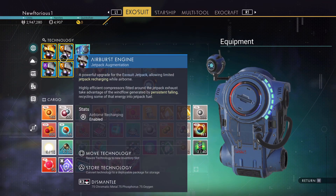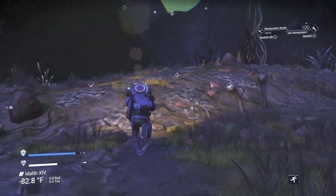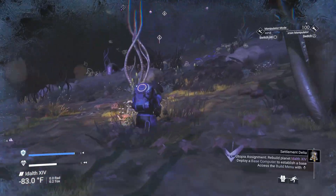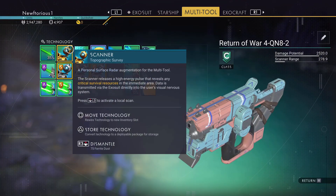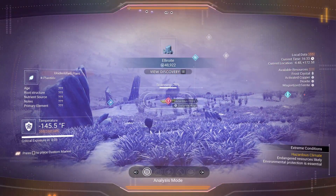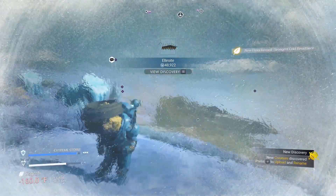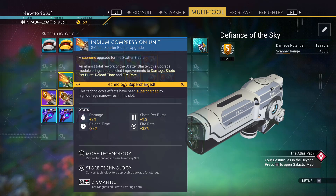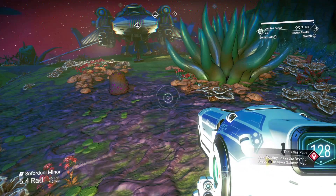Before we wrap up, let's talk about recommended upgrades for new players. For your exosuit, the best upgrades are definitely the movement upgrades — it's very nice to be able to use your jetpack for longer. For your multi-tool, I recommend scanner upgrades, since a huge part of No Man's Sky is exploring and cataloging everything you find, so you may as well make extra units while scanning. A really good weapon for your multi-tool is the scatter blaster — it absolutely wrecks anything you shoot at. Highly recommend getting the scatter blaster and a few S-class upgrades for it.